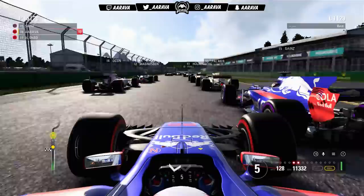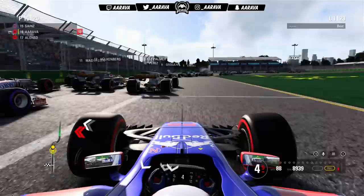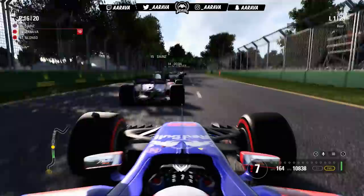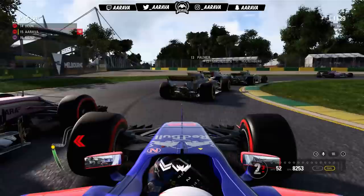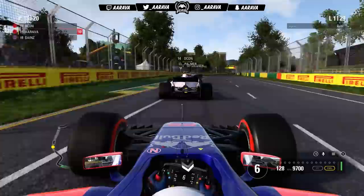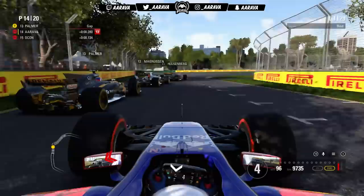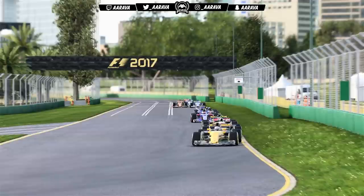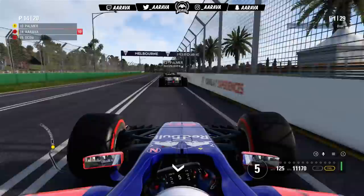Five red lights — the Australian Grand Prix, round one of F1 2017 career mode, is go. It's a poor getaway, changing up to third gear a little bit too early, as Carlos Sainz overtakes us before turn one. Very tight into turn one — three wide — and we're behind the Haas car of Magnussen. Trying to get a slipstream and make a dive down the inside, we also try to go around the outside of Ocon, but he has it as they go side by side up ahead.